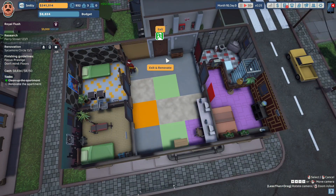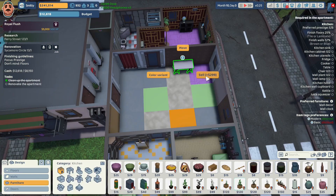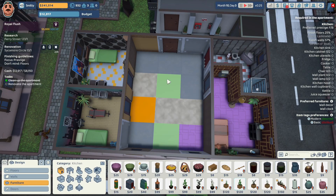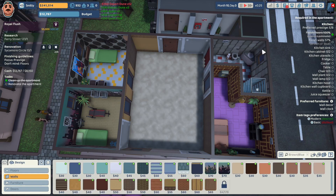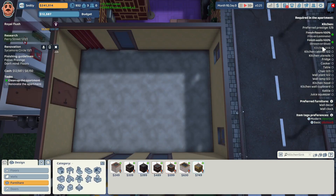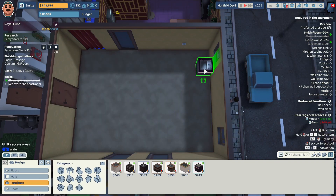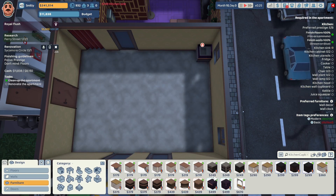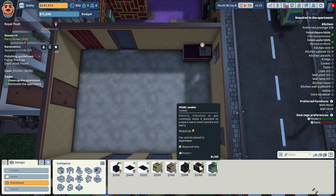We'll send Uncle Steve on out so we can begin the renovation. The tags for this job are modern, no basic - they want us to focus on the prestige. They don't mind the floors; they want us to finish the floors in a tile or laminate. We're going to choose this desert dune floor. They want us to finish the walls in a brown or a blue. We're going to choose this brown ray wall. They want a kitchen sink - we are going to pick this club kitchen sink, an item provided by the client for this job only. We're going to do two kitchen cabinets and put one right next to the sink. We're going to choose this pearl cooker.